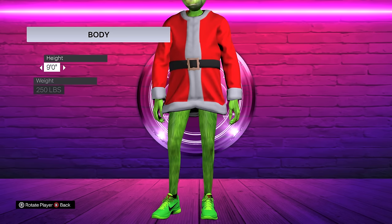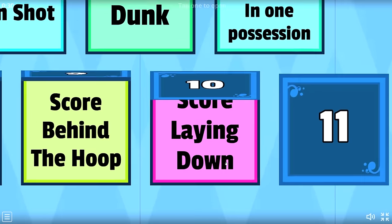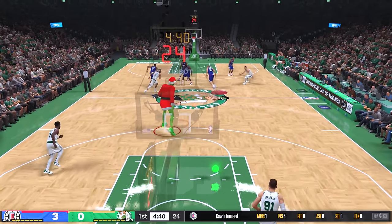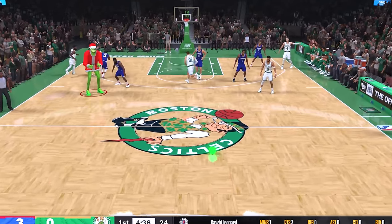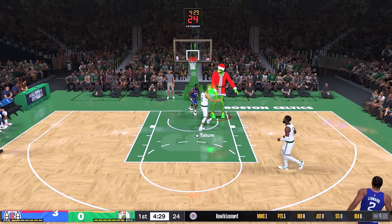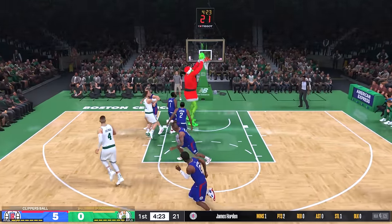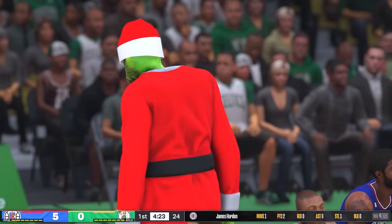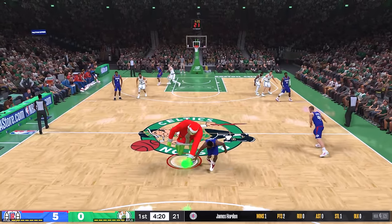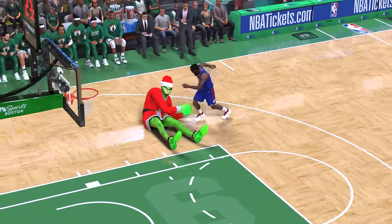I'm excited to see what the one-million-overall 10-foot Grinch can do, but first we have one more challenge: score laying down. To do this, we gotta dive for the ball, catch it at half court, then make a shot from there. The Grinch might be too tall to catch it lying down. After a scramble, somehow the ball went through the basket — challenge complete! I did not expect that.